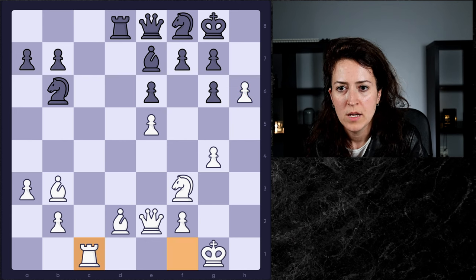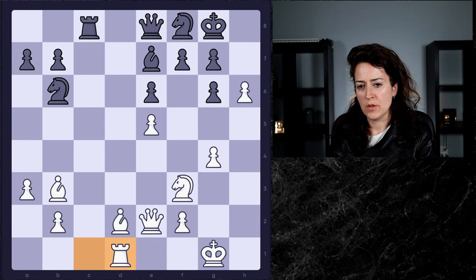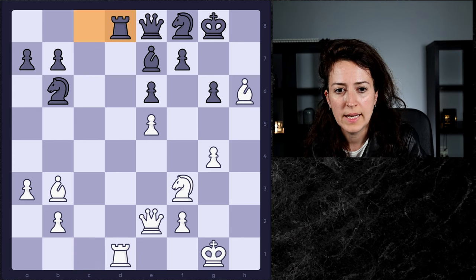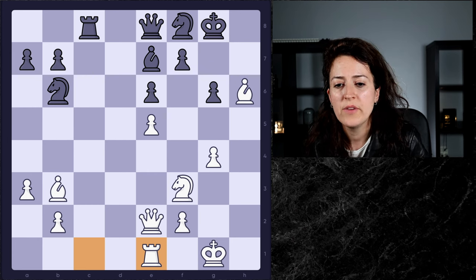There were trades — black is trying to trade pieces, which makes a lot of sense from black's perspective, but white obviously doesn't want to trade off everything because he's the attacker. So the rook moved away from that trade. Black offers the trade again; white repeats, but Anish was just trying to gain some moves to get closer to the time control, with no intention of making a draw. He's got the advantage here, so he finally goes rook c1.